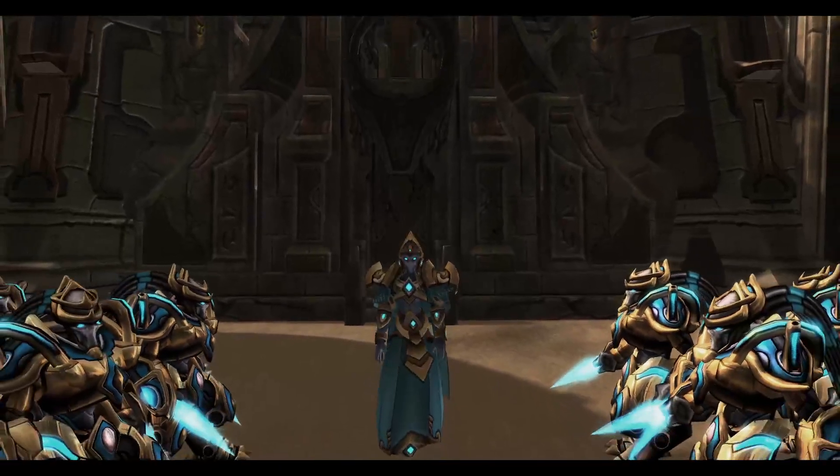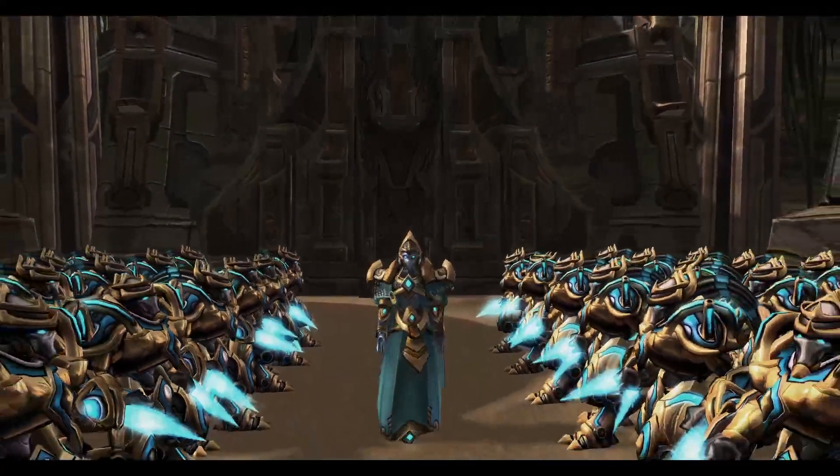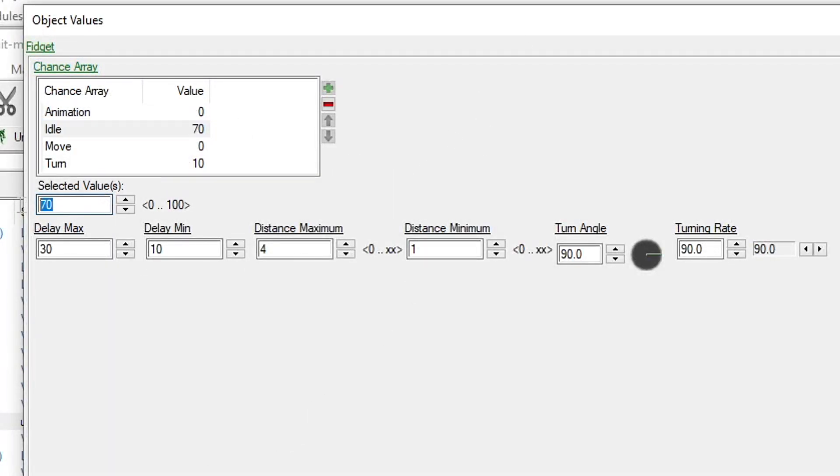There are a lot of potential applications for changing these various values, but if you're just looking to get units to stand still when you expect them to, just drop all the values to 0, or set idle to 100, which should accomplish the same thing. For safety, I also like to set turn angle to 0, because the editor is weird, and sometimes they just turn anyway.